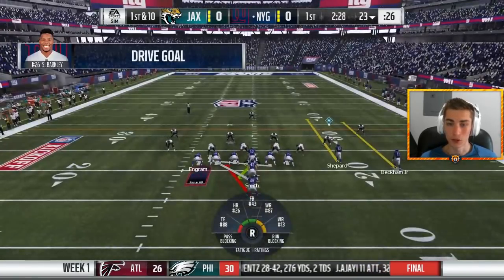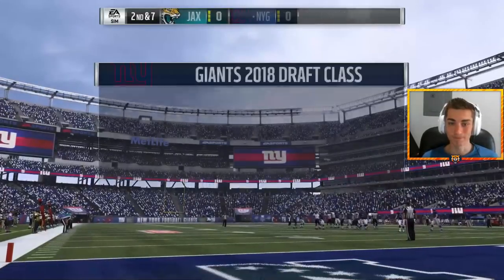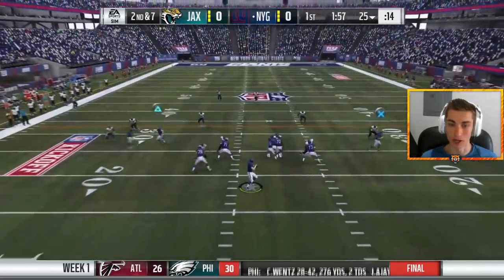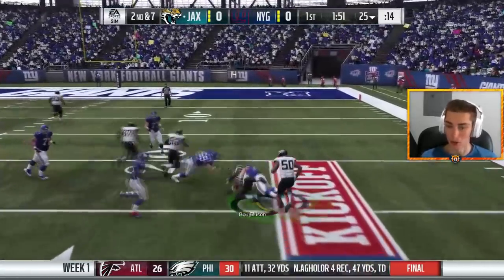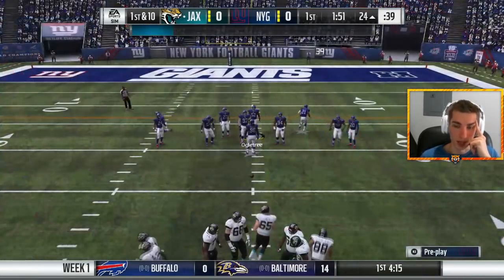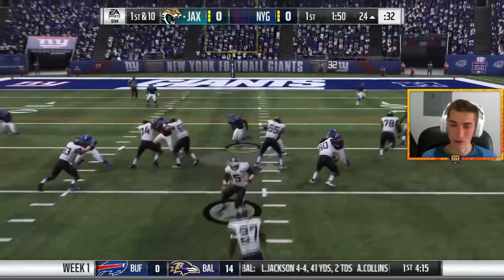First play of the New York Giants season offensively — gonna be a handoff to the rookie Saquon Barkley, and it's only two yards on the pickup. It's gonna be a really tough matchup for Odell Beckham Jr. today — pretty much gonna be flanked by either AJ Bouye or Jalen Ramsey. We're gonna throw into traffic — I didn't look at that one at all. The ring light — oh, terrible. That's a classic case of not seeing anything, sensing pressure, and hitting a button. Brutal. Great offensive drive to start. Good thing I'm okay on defense.